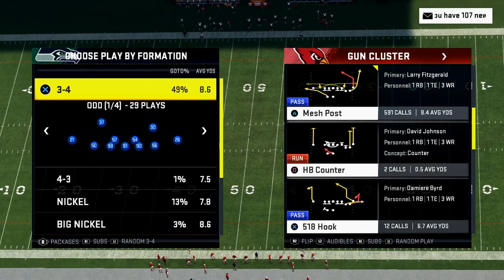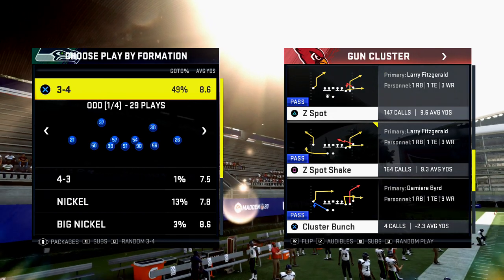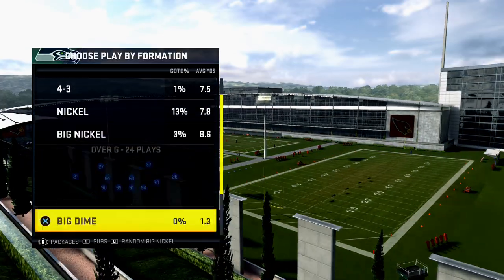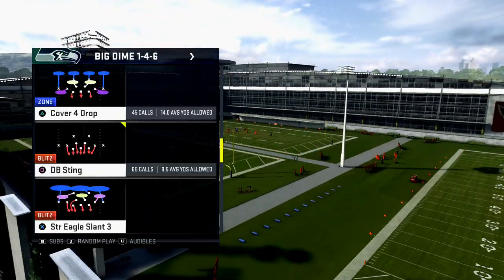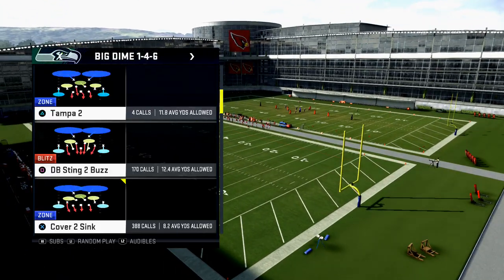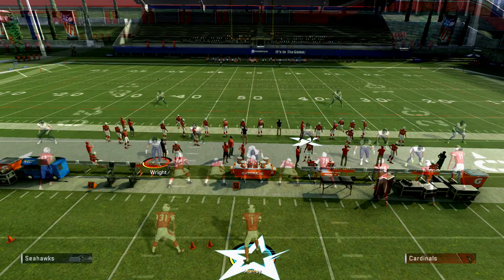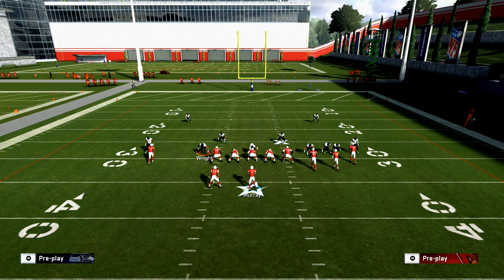So the first play and the foundational play to beat man-to-man coverage is Z-Spot Shake. Let's jump in and I'm just going to use a basic Dime 1-4-6, and I'm going to show you what I believe to be one of the better man coverages. Let's go to Cover Two Man. So Cover Two Man — if it's a good man coverage, they're going to man-to-line and press it. That's how they're going to run it.